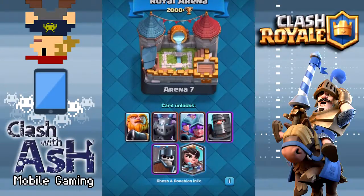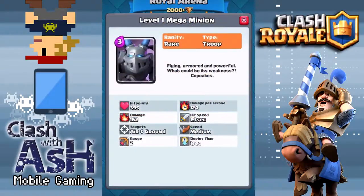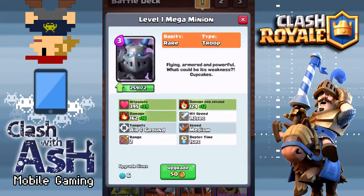Hey guys, what's going on? It is Ash here coming at you today in Clash Royale with the newest rare card in the game. It's a Mega Minion, and it's unlocked in Royal Arena. Very excited to share this card with you guys. It's actually the first of four new cards coming to the game.